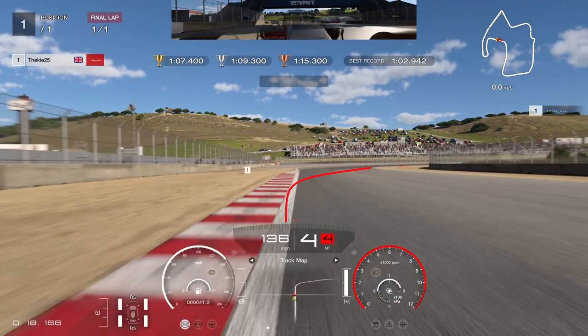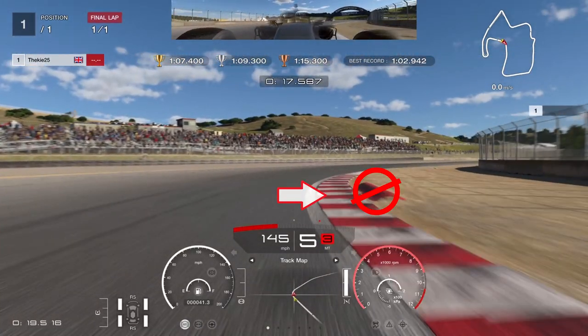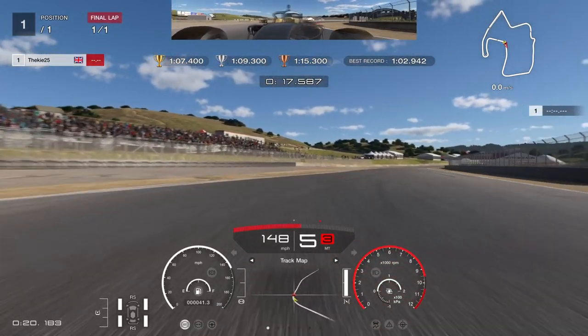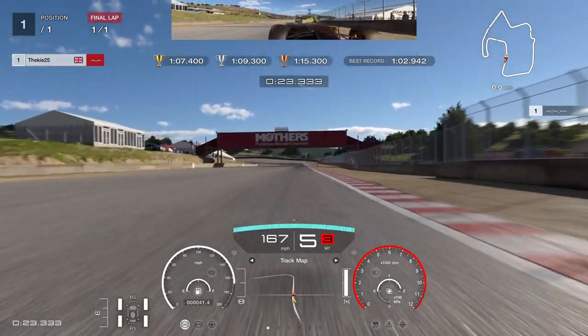This next corner is completely flat out — you do not need to brake in this car. It's all about chucking it in aggressively. As you come to the end of the curb, throw the car in into fifth gear, and avoid the sausage curb on the right-hand side — these curbs will kill you in this car. Stay in fifth gear all the way to the exit.